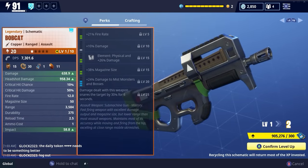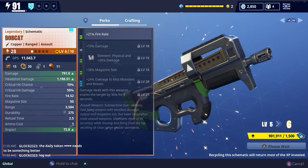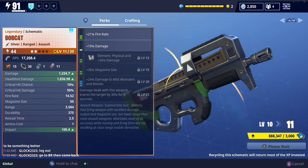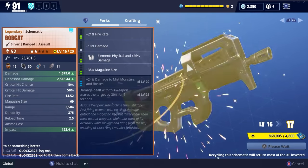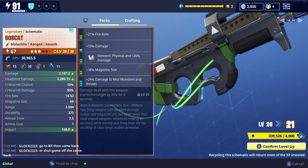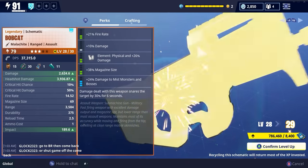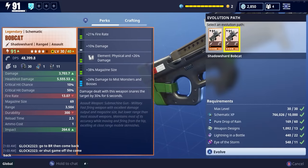Now let's upgrade it to Sunbeam as we always do. We can have a look at the perks here whilst we level it up. We've got fire rate, damage, physical. We also have magazine size, damage to mist monsters. And damage dealt with this weapon snares the target for 30 seconds. We will get a 6th perk when we evolve it properly. Be careful - don't choose the wrong evolution. I wonder if Epic have added a new thing. Shadow Shard. Nope, they haven't added a new confirmation screen yet.